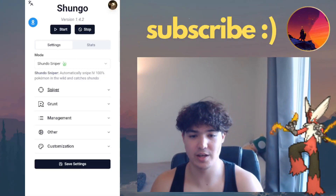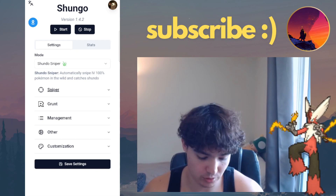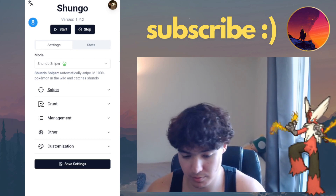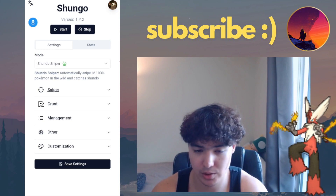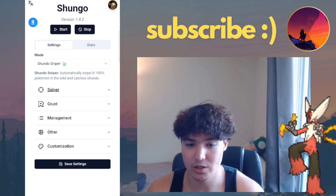Hey guys, it's Vicious again. Today I'll be going over version 1.4.2 for Shungo. The download link is in the description below. The raid beta is actually out right now as of this video being recorded and uploaded, so wait for the official release, but today I'll be going over the auto raid feature for Shungo.